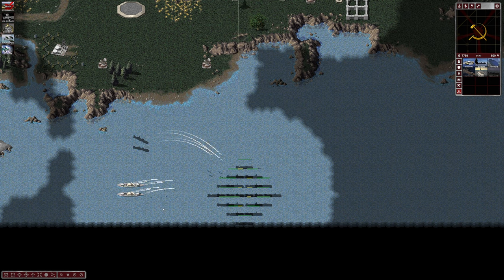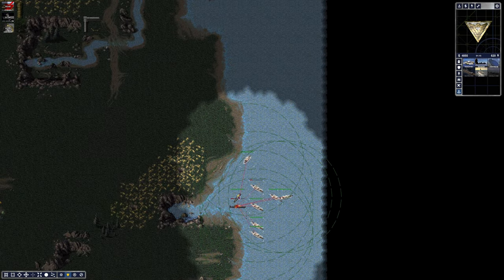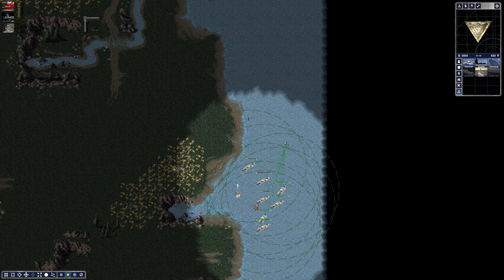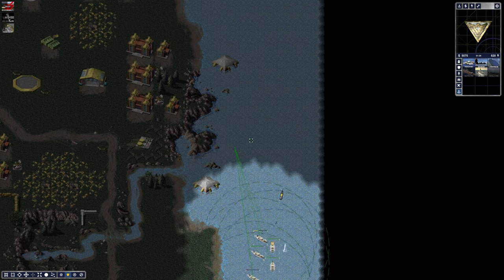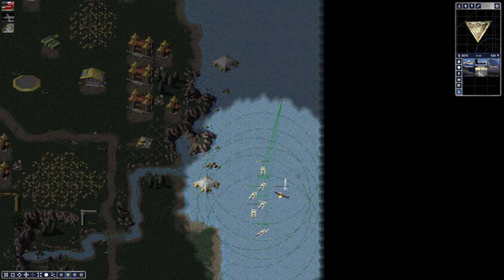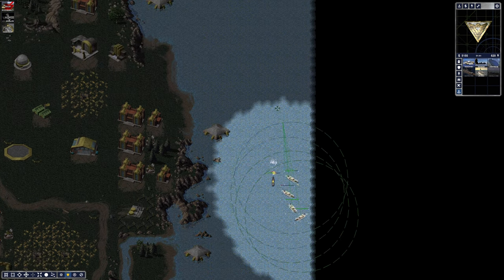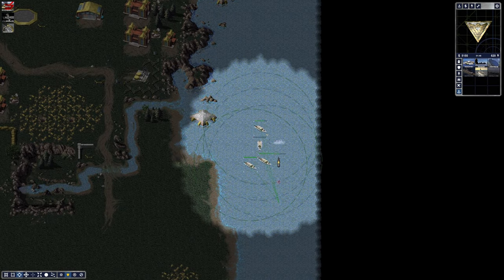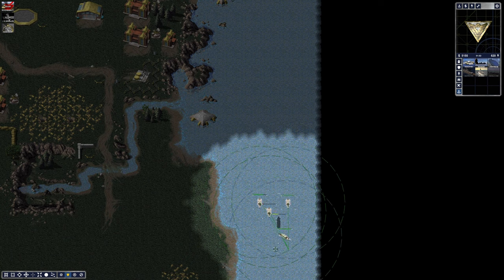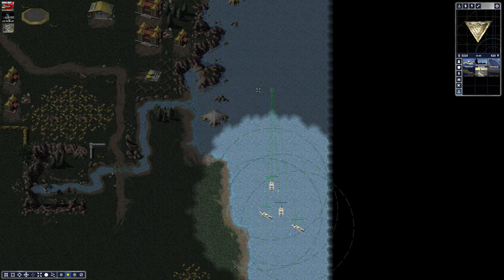Allied ships are now relying on detection, force fire, or mobility to deal with subs. Depth charges have a range of six cells — really close — and detection range is even shorter than that unless it's a gunboat. This makes allied ships really vulnerable if they're just attack-moving upon a sub, since the sub can fire back with a torpedo quickly. Sub-versus-ship micro is going to be really intense and high skill cap. I still think allied ships have a slight edge in avoiding torpedoes, but subs in large numbers can outright deal with them.